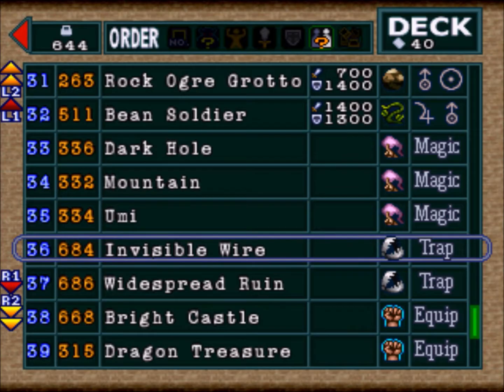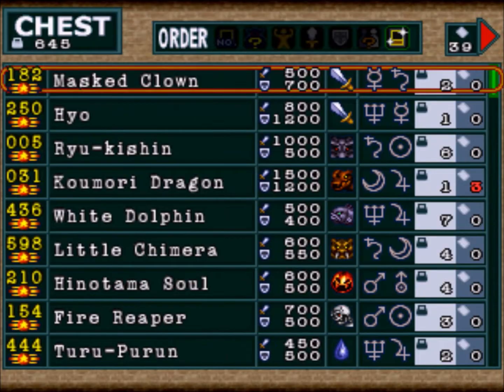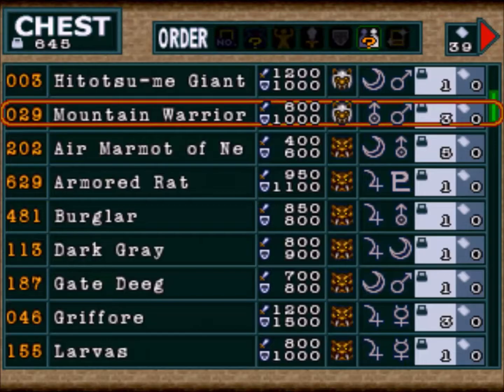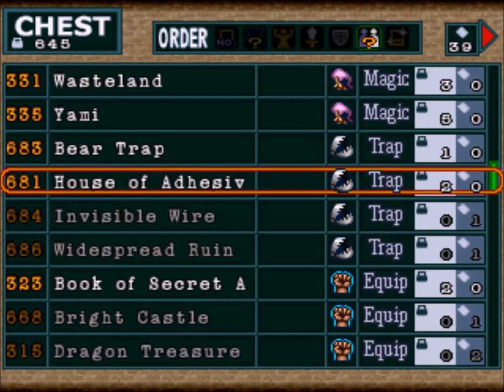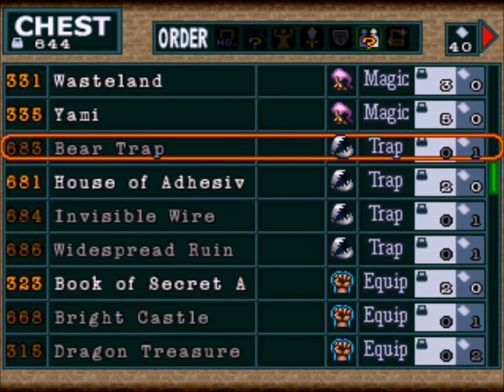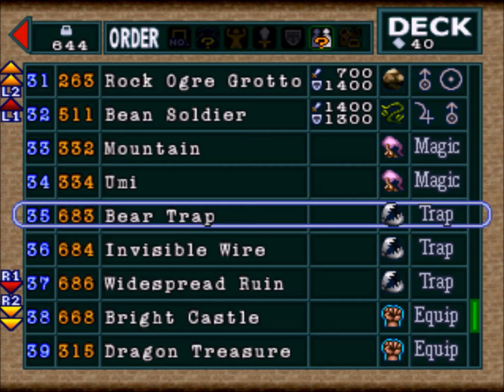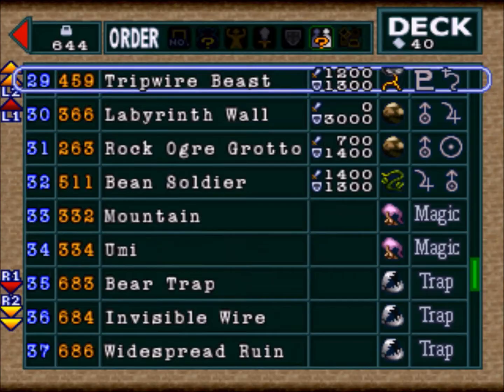The main thing is I want to use in each battle at least three trap cards. Let's get rid of Dark Hole for the moment and sort by type. I can skip down by pressing one of the shoulder buttons. We've got magics and traps — we have House of Adhesive Tape and Bear Trap. Bear Trap captures monsters 1,500 attack or below. So now we have at least three trap cards, but we probably want to put in a fourth. I also need to use at least one equip card and at least one pure magic card.